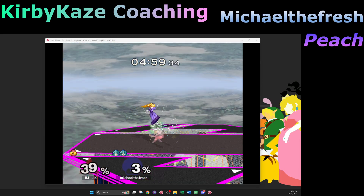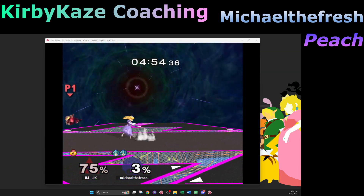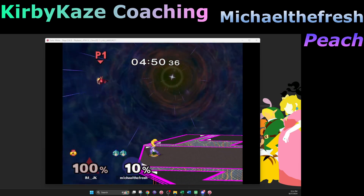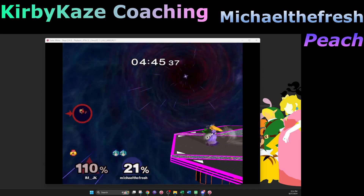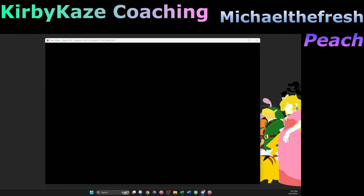One thing I'm noticing: when you hit those weak nairs at low percent, a lot of times it doesn't look like you know what the follow-up is. Just keep nearing her — if you're not sure, just keep nearing. When you commit to dash attack and she jumps above you or something, there's just so much lag, so yeah.